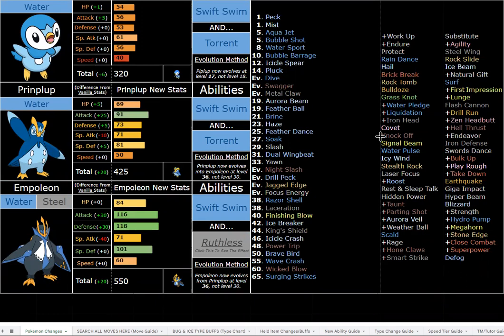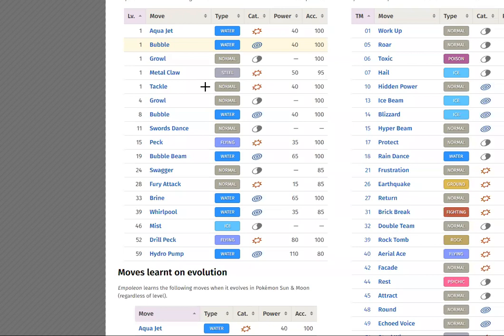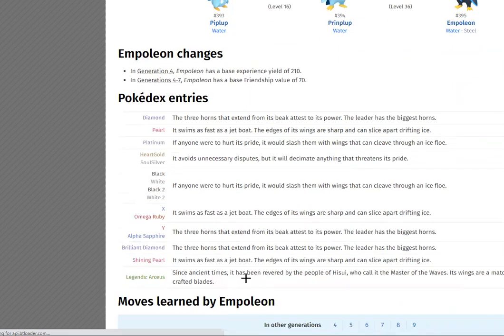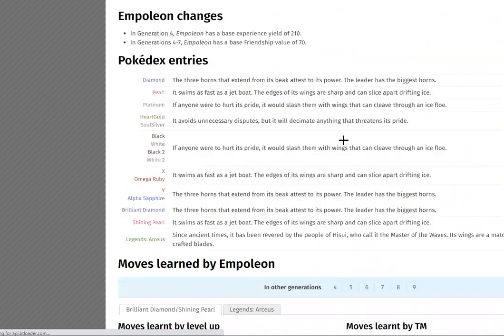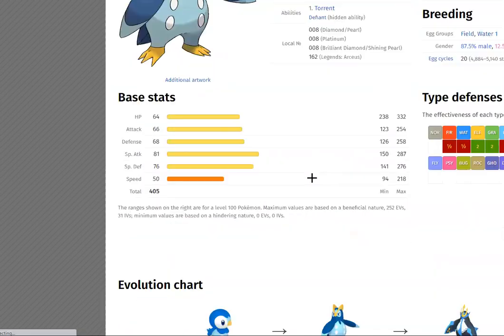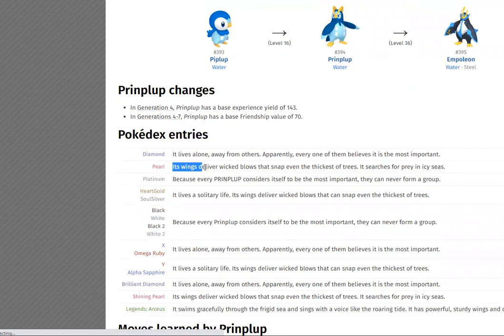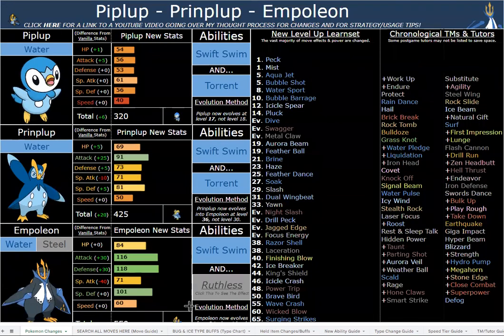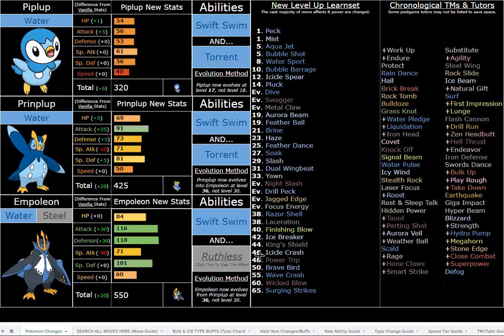It always really irked me how specially oriented Empoleon is, because if you look at its design and read the Pokédex, it talks about how it has horns, swims as fast as a jet boat, the edges of its wings are sharp, it slices apart ice — its wings are a match for mastercraft blades. Piplup literally says its wings deliver wicked blows that snap even the thickest of trees. Why they made it a special attacker, I'll never know. If I wanted to be realistic, they'd probably be mixed attackers, but there aren't enough stat points for that.